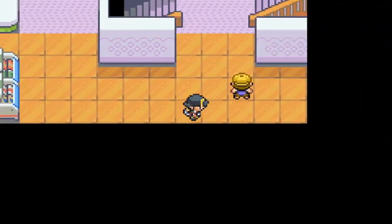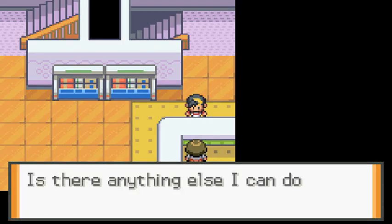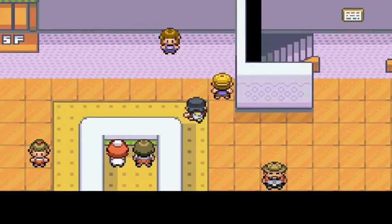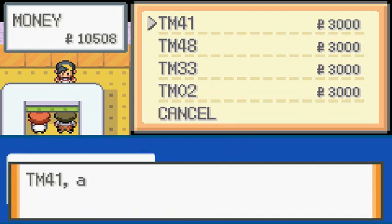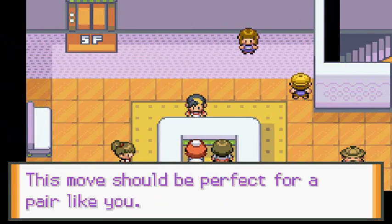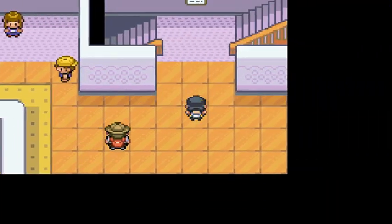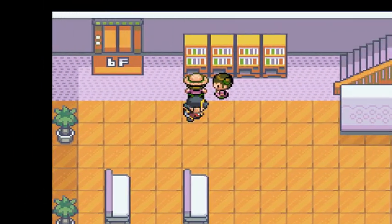This lady named Lexie says she's very attached to you and gives us TM21, which I believe is Return. If she's like the original she'll be back a few more times. There's a vending machine selling items, and on the top floor there's a rooftop. Someone says you can collect dolls every day by coming back - you can actually buy Poke Dolls right here.